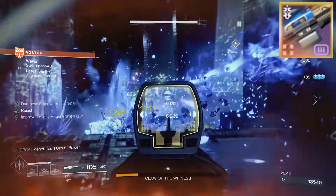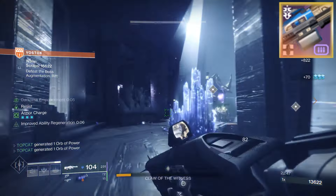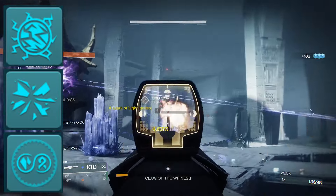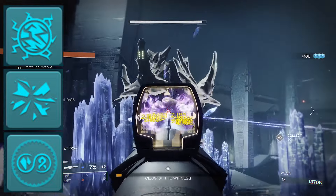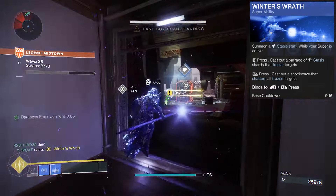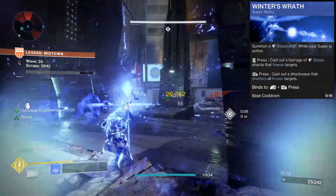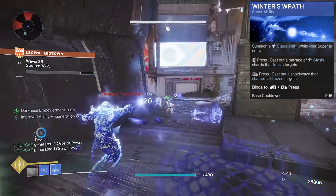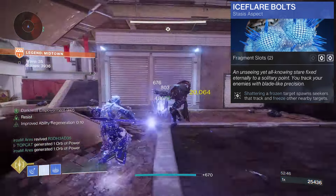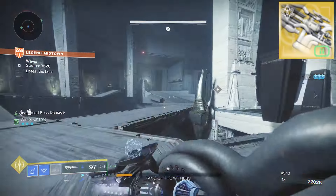I liked using the Recurrent Impact with Subsistence and Headstone — it lent me great DR as I moved up the battlefield. Again I've equipped the stasis trinity, but no Strand this time as my super is Winter's Wrath. Whilst the super is useful in a pinch, it's not great outright. Even with the Ballidorse Wrathweavers, the super could only really take down a few foes. I found my super energy is better spent activating the Aegis Scepter.